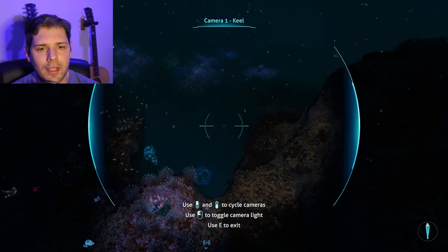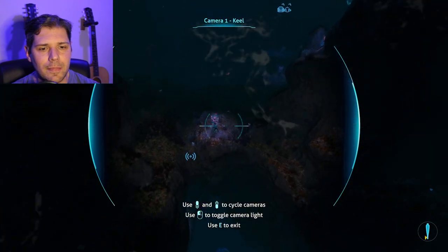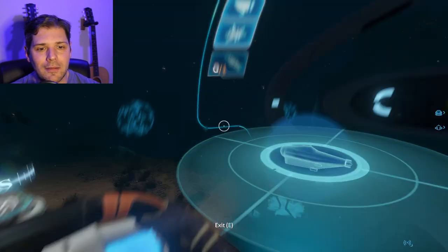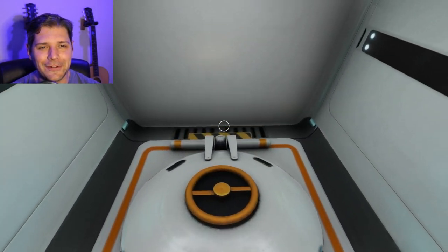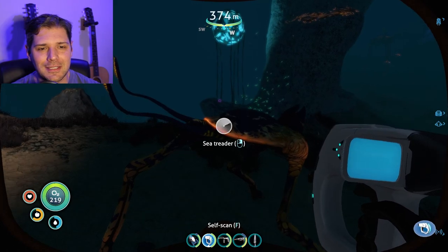There's this little overhang that leads into like the abyss, and I always like to set up a base there because that's where we're going. Oh look at him — wait a second, let's go say hi. Do you hear him? He's so cool. This is a sea treader — this is my favorite part of the game, just finding stuff.